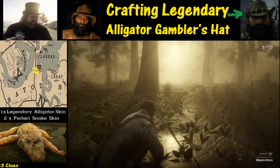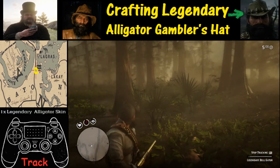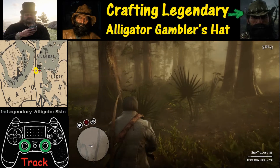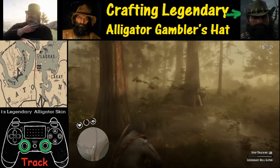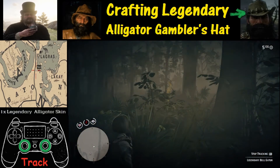One of the keys to finding this is to know how to use the tracking feature. Using the tracking feature will allow you to locate each one of these clues by pushing in both the L3 and R3 buttons at the same time.